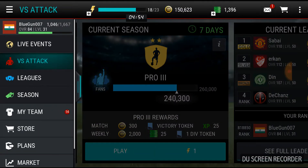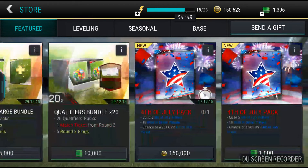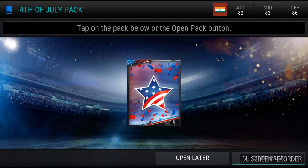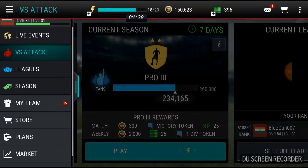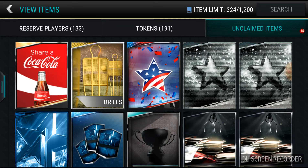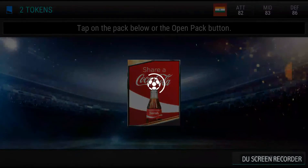Okay guys, so now we are gonna buy this 4th of July pack — so this is gonna be opened later. Where is my team? First we are gonna open some random packs, like the Coca-Cola pack.